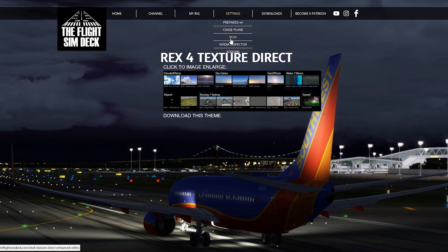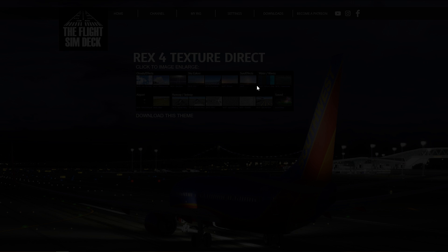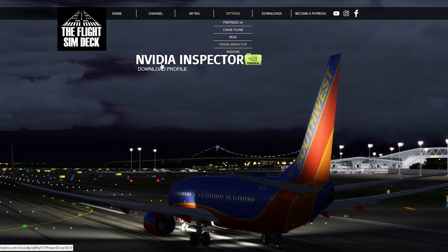I have my settings for REX 4. You can enlarge the image here to look at them, or you can just download the theme and plug it in to run the same theme that I run — I change it often, but this is the main one. I also have my NVIDIA Inspector profile that you can download as well.